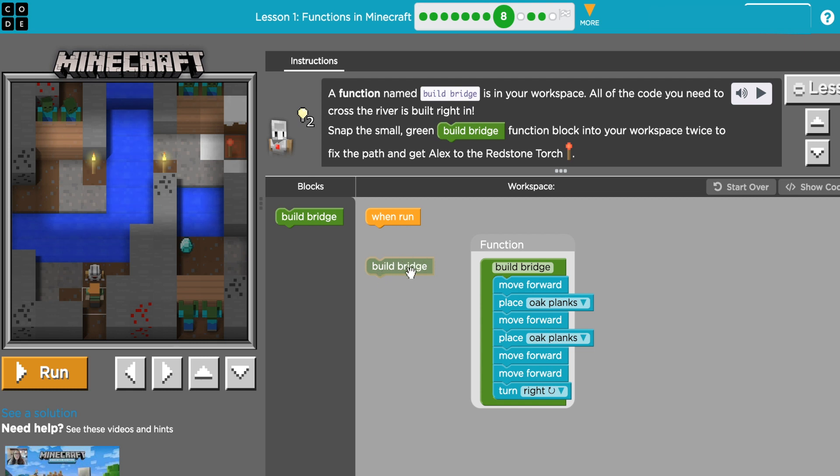A function is basically when you take a piece of code and name it whatever you want. Most times this one is already made for you to build a bridge, and inside this function is all this activity. So instead of typing it over and over again, you would just use the function 'build bridge' and he would do everything inside that function. Here we need him to get to the redstone — there is diamond too.